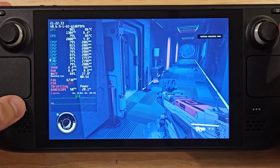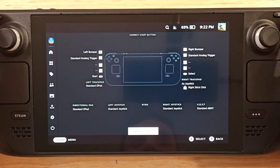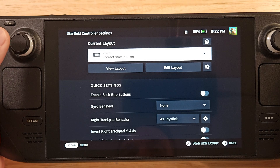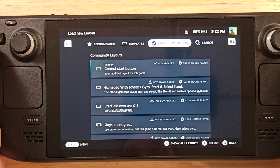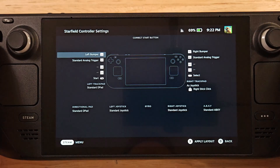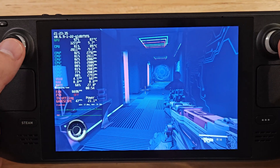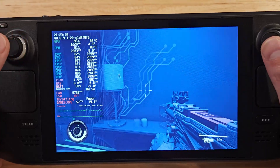One more thing: the controller scheme is a little messed up — this button and this button seem to be swapped. Go to your controller settings, search for a community layout, and hit the top one labeled 'Correct Start Button.' Then hit X to apply and you'll have the right start/select mapping. Anyway, that'll do it for this video. If you have any questions let me know in the comments, and have a great day!